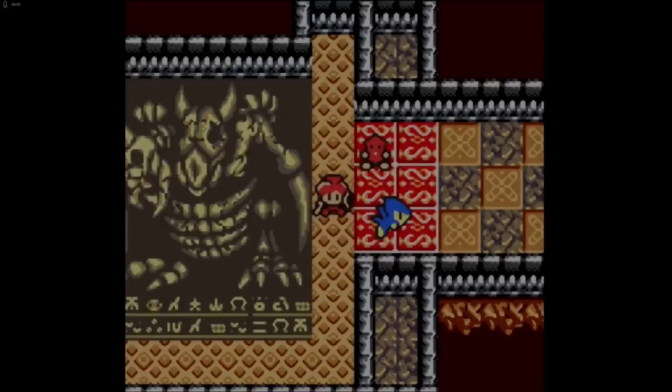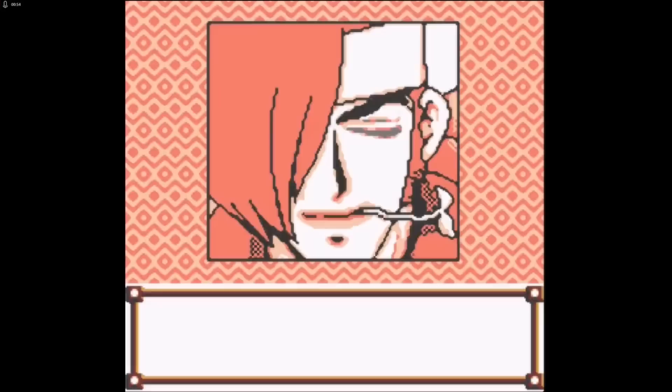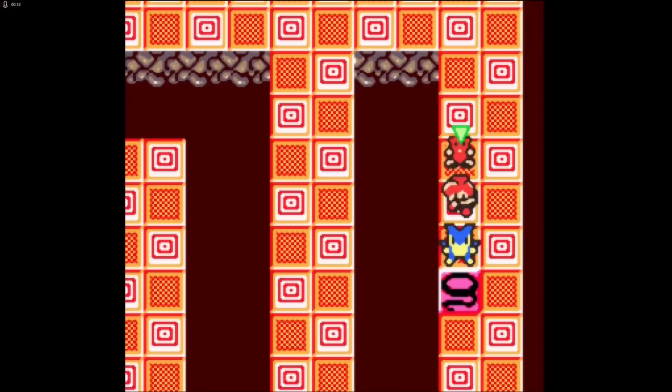Number 10: Azure Dreams. By now I'm sure we all know that I hate random dungeons, but despite having them, I still liked this game. First released on the PlayStation and then ported with added content to the Game Boy Color, the goal is to explore the Tower of Monstrosity, which changes form each time that you enter, and whenever you leave, all your levels are reset to one, except for any monsters that you recruit. So it's kind of like a cross between a roguelike and Pokemon.